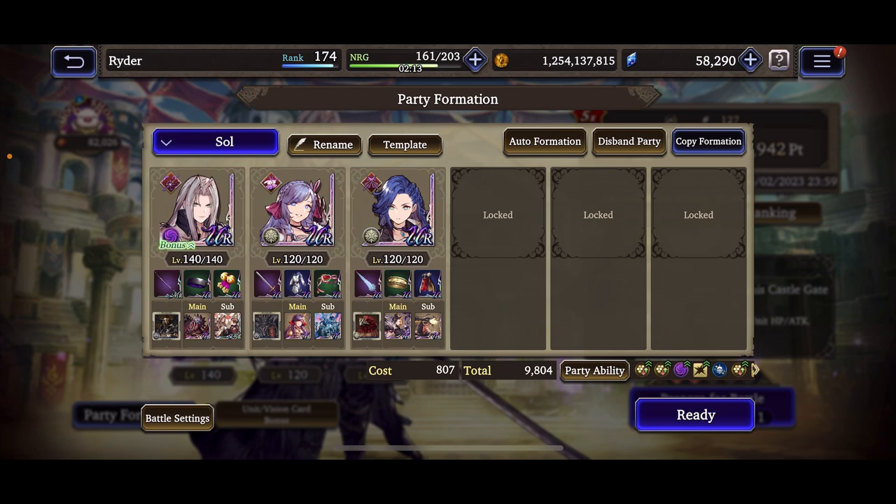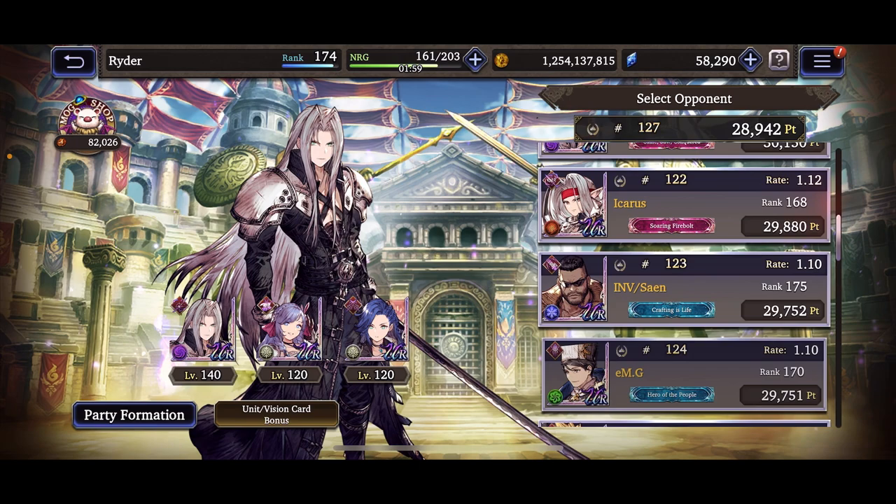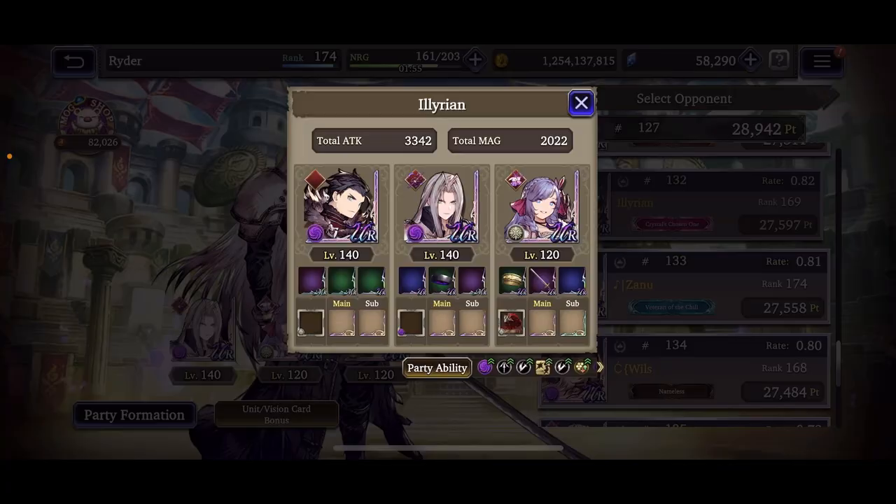We're two and one right now — pretty fun! The team is definitely viable if you have these units. The beta setup here was pretty delicate though, so tweaking just a couple of things could make this team a lot harder to use. There it is — if you guys want to screenshot it, here it is.